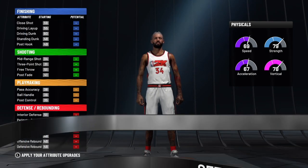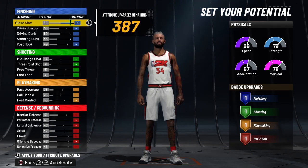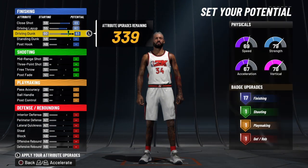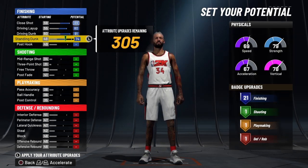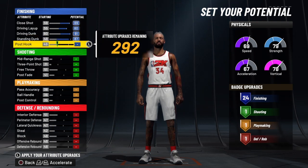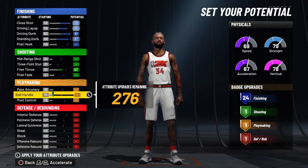This physical profile is really going to set this build off and it's going to be a hard guard — they're not going to be able to stop you. We're going to bring his close shot to 89, driving layup to 80, driving dunk to 91. We're going to bring his standing dunk to 87. Nothing on his mid-range, but we're going to bring his free throw to 67.